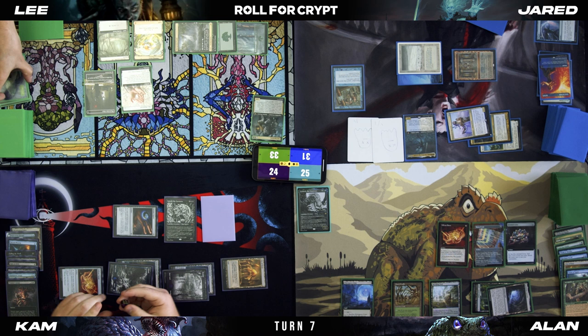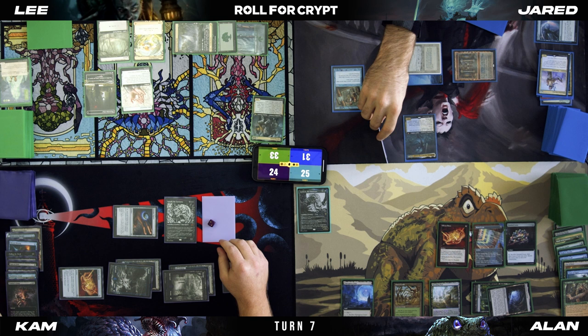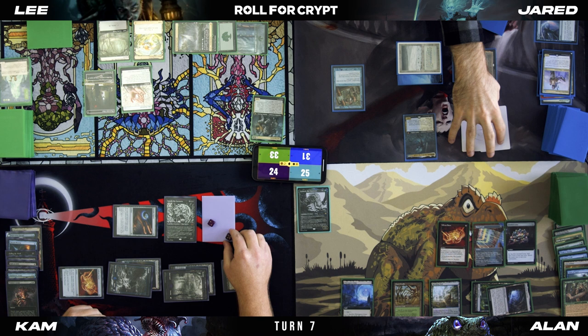Well, this is a little promising. These will all die — three, four, five of them. But because these died, I get a 1/1 Spirit for each one that died. Slug boys. I'll roll for Crypt.